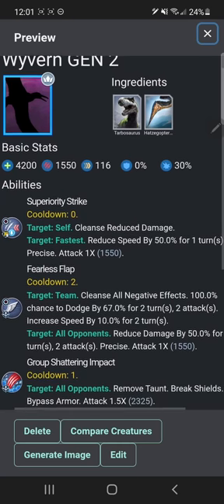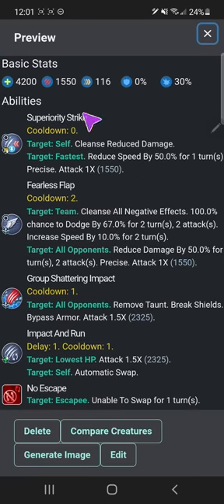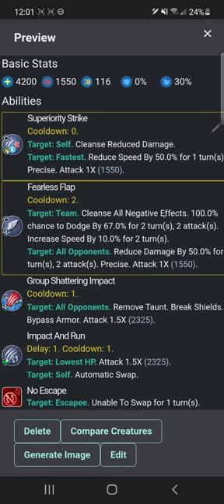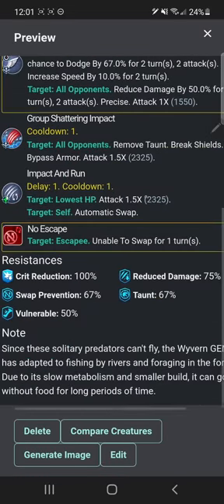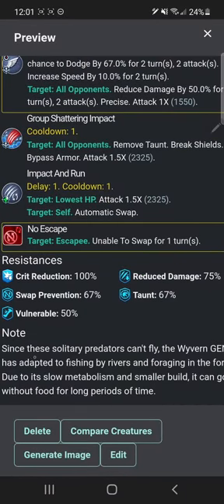Anyway, these are all the hybrids, including the apexes. I made these guys to be like multiple wild cards. Superiority strike, fearless flap — I actually changed that to fearless slap, to be precise, and I think my idea was to make it an impact as well to make it a little better, but this thing already has two impacts, so it's fine. Group shattering impact, impact and run, no escape. Oh wait, why didn't I give you squawk and run? Because that's the thing Thenceopteryx has now.